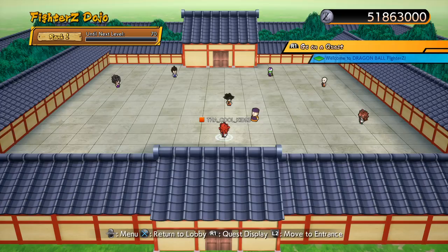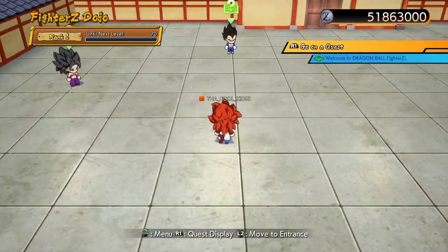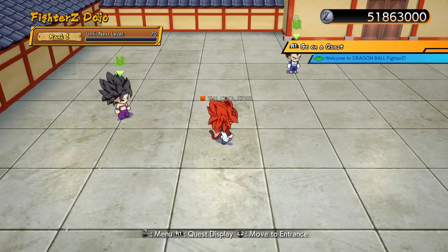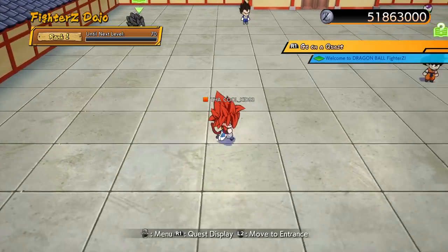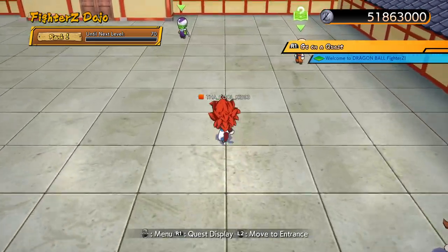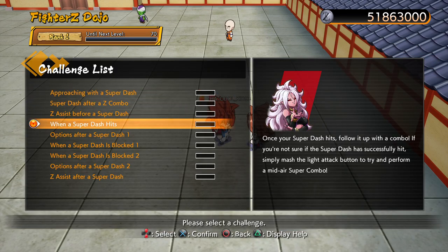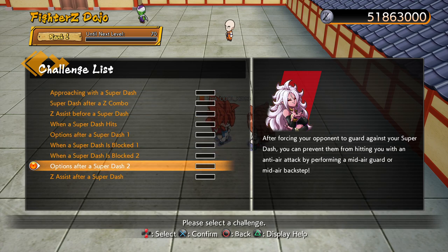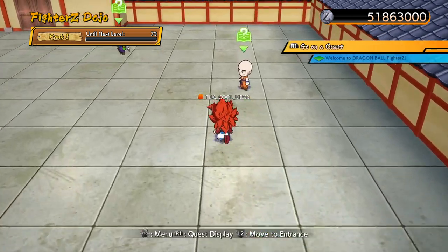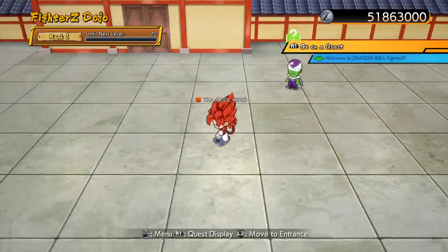This is actually my first time going into this place. From what I understand, the more you do these challenges, the more people are going to be in here. You can talk to 21 — she gives you all this info about what you can do. Then you go to Krillin — he's got different things, and so on and so forth.